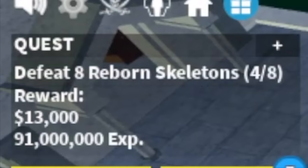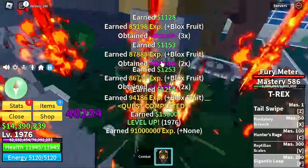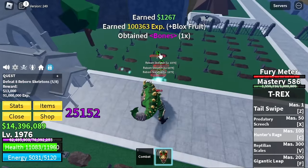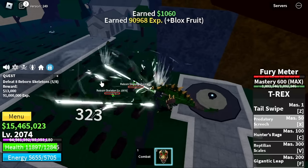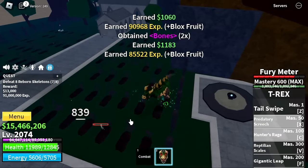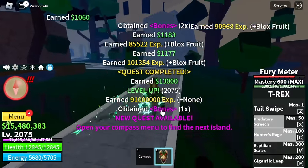After that, next island — the Haunted Castle. Target here is the Reborn Skeletons, and again we're skipping all the other mobs here. Why? The mobs here are strong — they have skills, and if you don't have Logia, you will really get smashed. At level 2,075, final island.